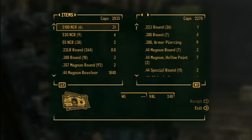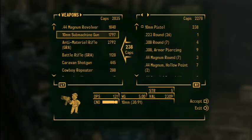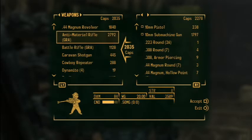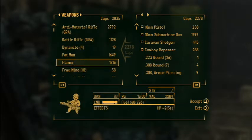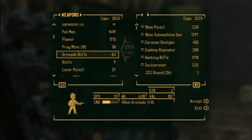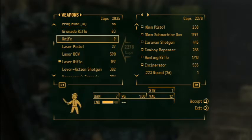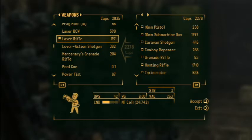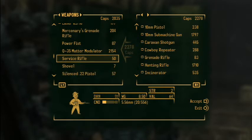Our patrols are always bringing more stuff in. I'm going to sell you everything — take a look. So: the magnum revolver, 10mm pistol for sure, maybe the submachine gun, I don't really like it, caravan shotgun, cowboy repeater, incinerator, hunting rifle. I have a grenade rifle already so I'm going to sell that one. Sell the knife, sell the laser pistol, the lever-action shotgun, sawed-off shotgun, and this service rifle.